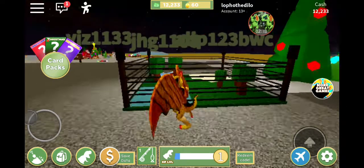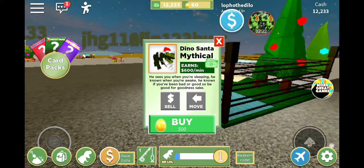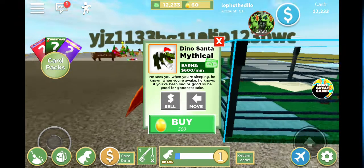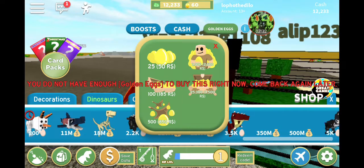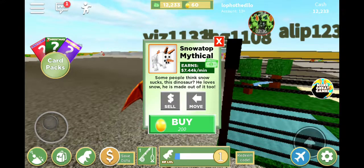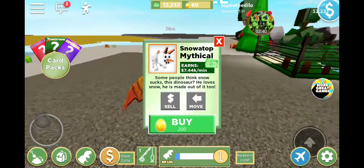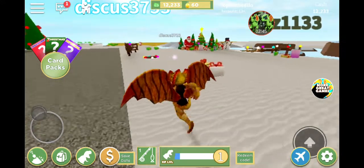Level up, nice! The Dino Santa - a mythical dinosaur at 600 dollars per minute. 'He sees you when you're sleeping.' How do I buy it? I need golden eggs. So golden eggs are like the rare currency.